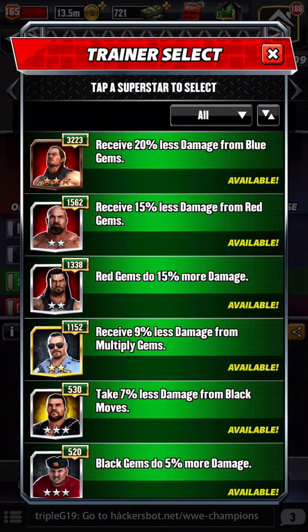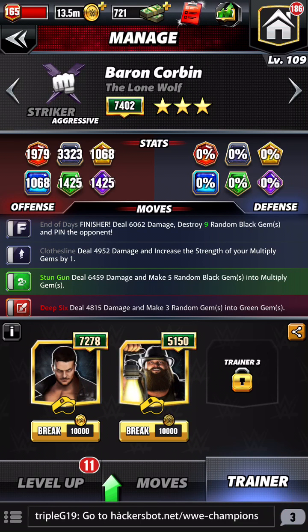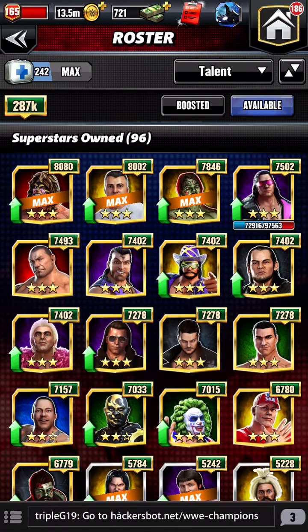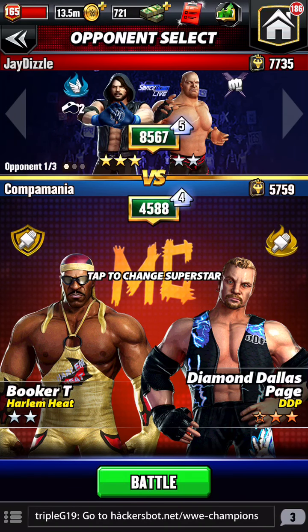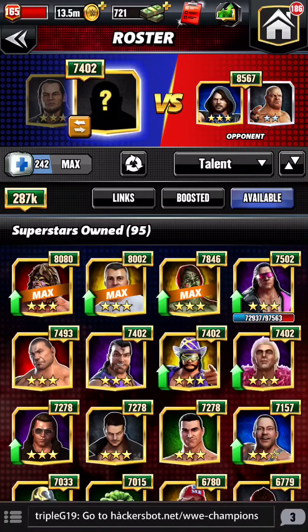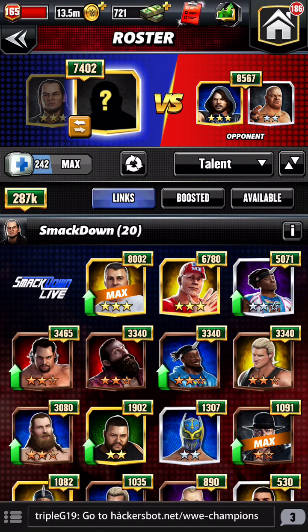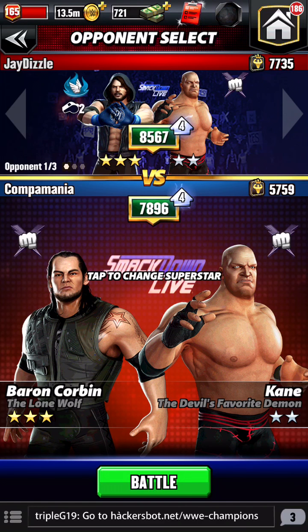The other trainer we want to have, and for this video I will pay the transfer fee, is Bray Wyatt. The reason for that is we want to start with the multiplier gem upgrade already charged. His SmackDown link takes the green multiplier move, which is a six charge, and it makes it a turn two move instead of a turn three move. This helps across the board on everything.